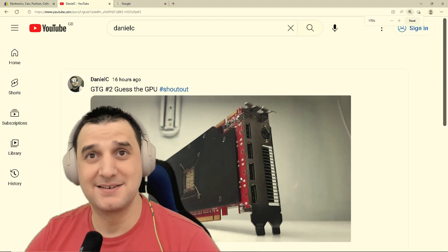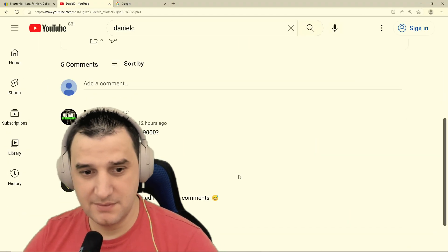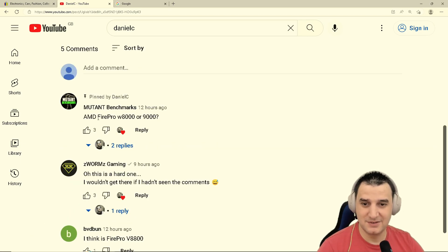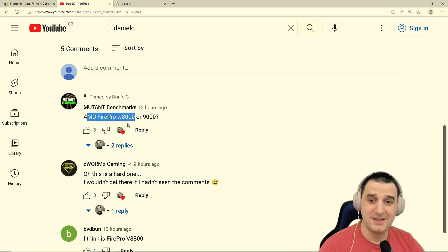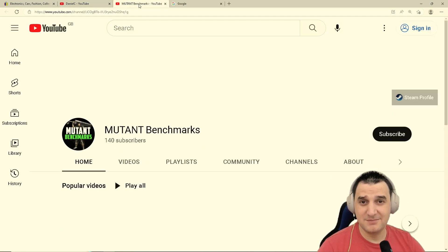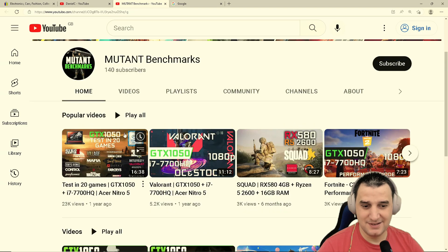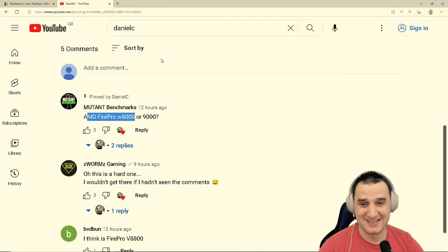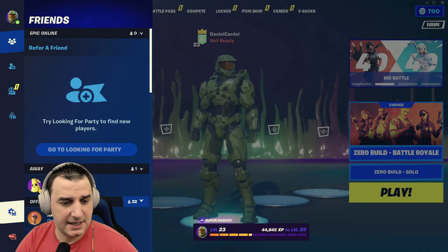Today's 'guess the GPU' winner was Mutant — he managed to guess it was the AMD Fire Pro W9000. Freaking awesome because he knows the GPUs. I don't think he's got it but I'm thinking he wants the GPU and he knows it.